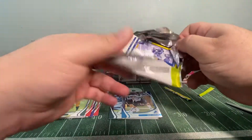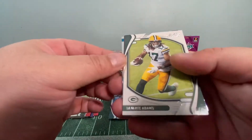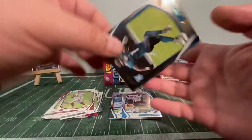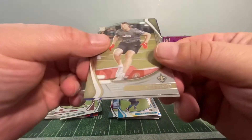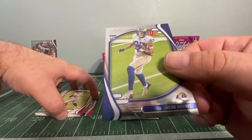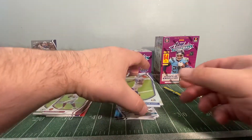I feel it — I feel kaboom's coming today! Pack four: Devontae Adams, Ryan Fitzpatrick, a Travis rookie, a Pete Werner rookie, and a Jacob Harris rookie.